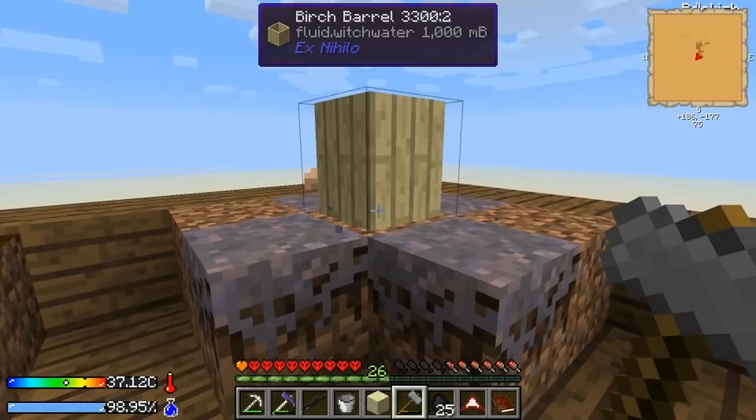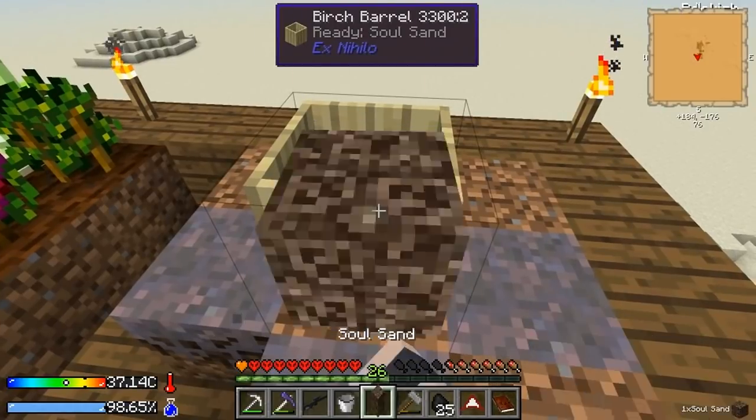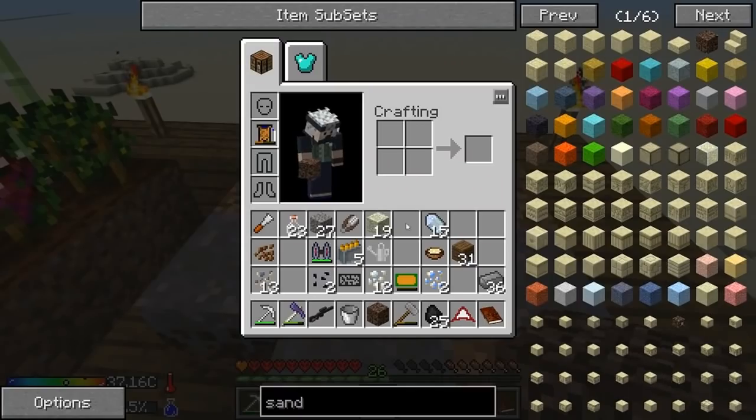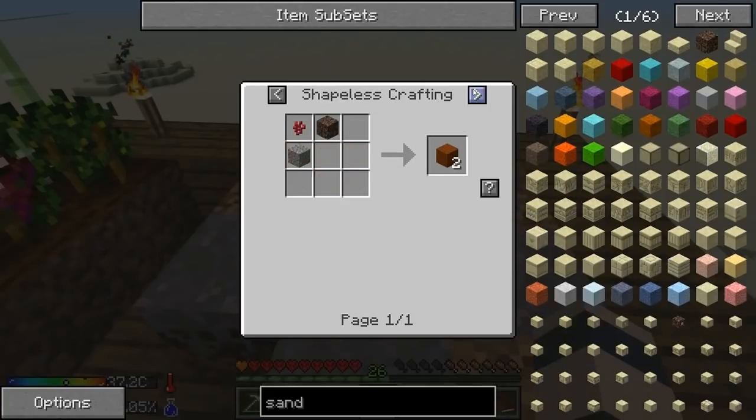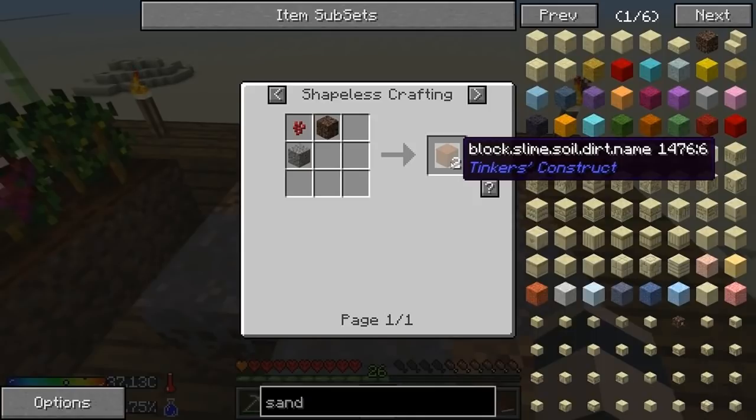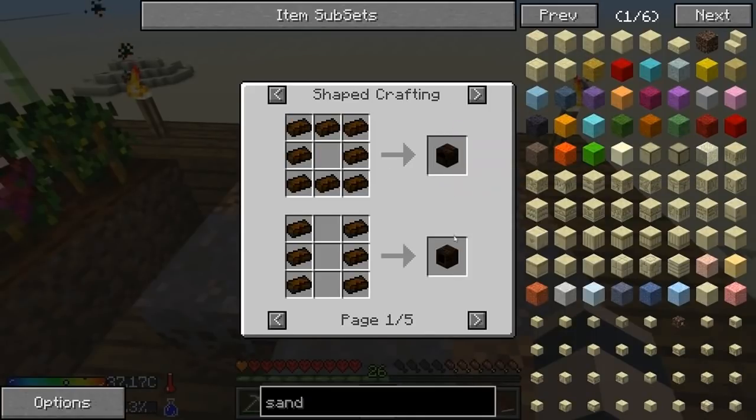It consumes all the water, darn it, so we gotta get a lot of water. But we can get quartz from this. You can also use it to make these weird slime soil things which can make seared bricks, and you can use that instead of a smeltery. That's kind of cool too.